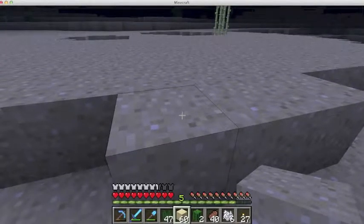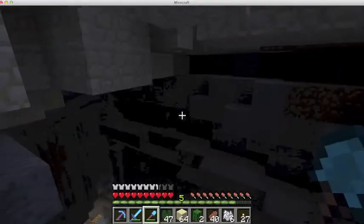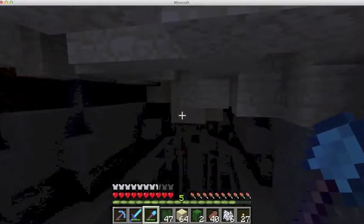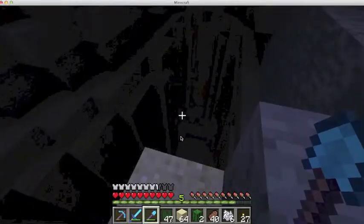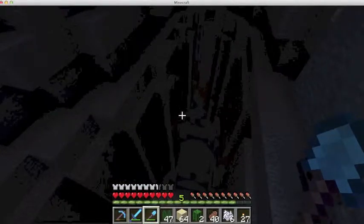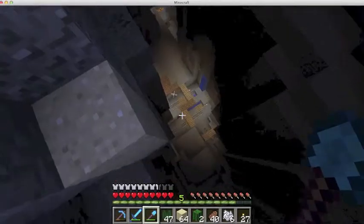Hey guys, just wanted to show you something pretty cool I just found. There's a ravine under the desert up here, and it's held up by — what do you call it — sandstone. Yeah, so that's pretty sweet. There's probably some caves down there that lead out, especially if there's a mineshaft. Eventually we'll come over here and explore this.